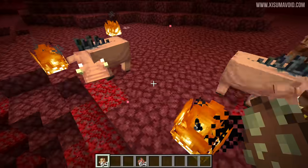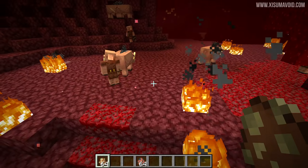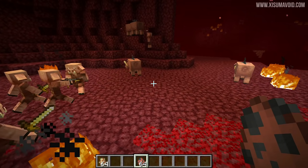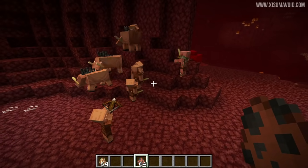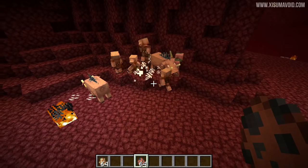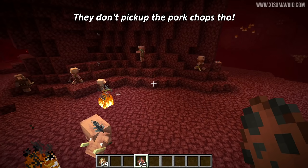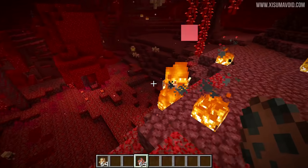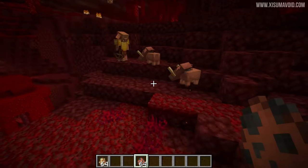According to the patch notes, hoglins will sometimes get hunted down by piglins. However, they are apparently an ecosystem — they live together side by side. They only start to hunt the hoglin when they go hungry, and as you can see they also hunt in packs. Sometimes they're in harmony, but when the piglins get hungry they will go after the hoglins.